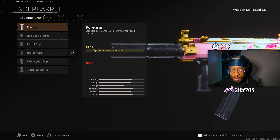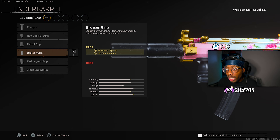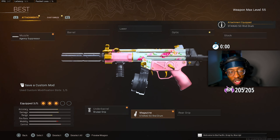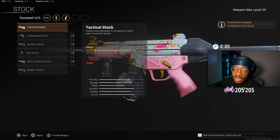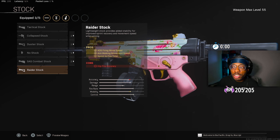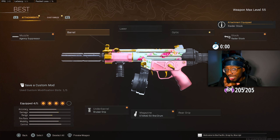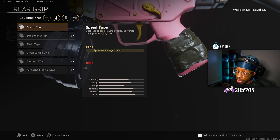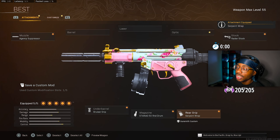For the underbarrel, to keep up with Vanguard SMG movement, we ran the Bruiser Grip for movement speed and hipfire accuracy. For the magazine, the STANAG 50-round drum to extend your ammo. For the stock — a lot of people run no stock but I don't recommend that. The Raider Stock gives you sprint-to-fire speed, aim walking move speed, and ADS fire movement speed with less downsides than no stock. We didn't run a barrel. The final attachment is the Serpent Wrap rear grip for ADS time — making this an absolutely dominant SMG.